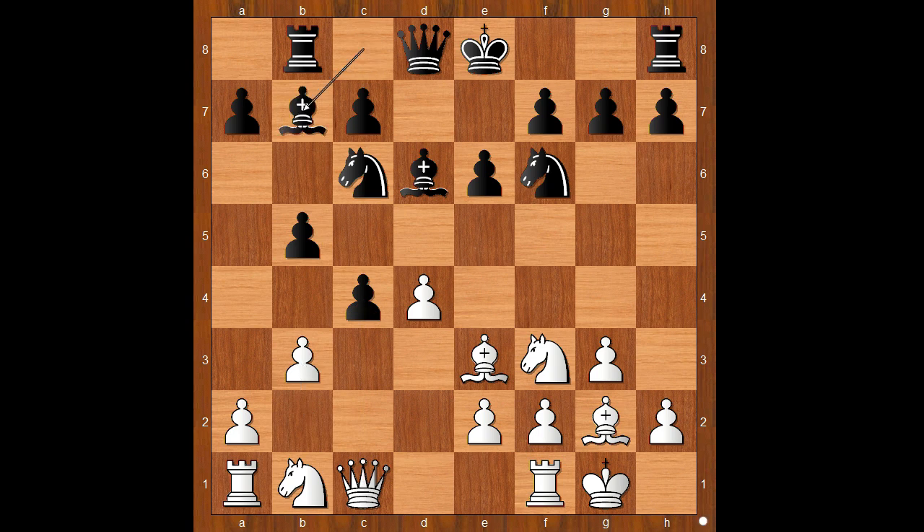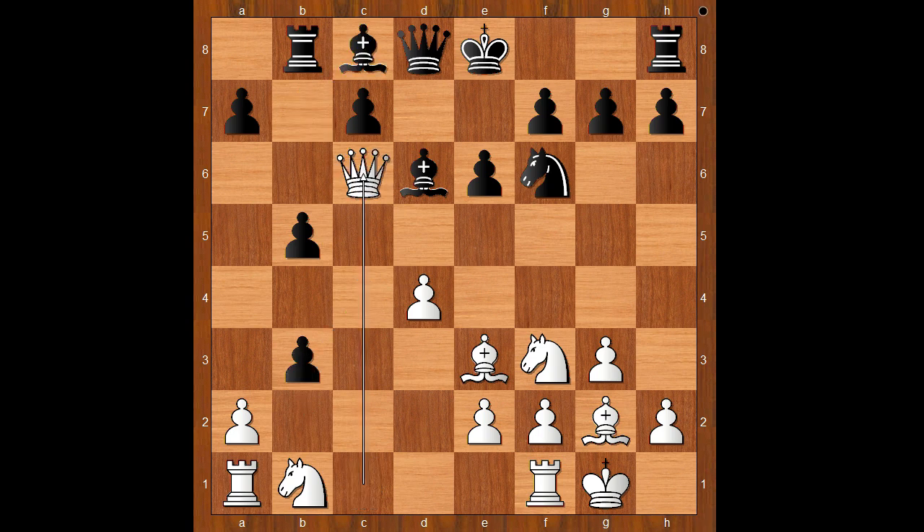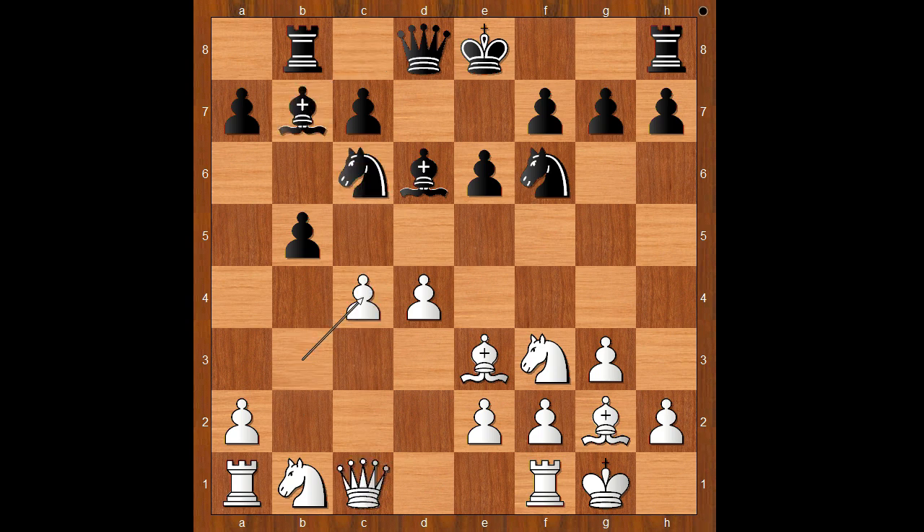B3, Bb7. If c takes on b3, then Qc6. So we have Bishop to b7, b takes on c4, b takes on c4, Queen takes on c4. And the material is now equal.